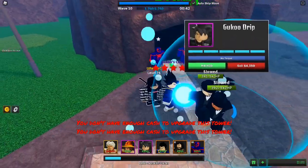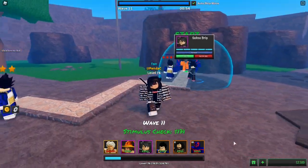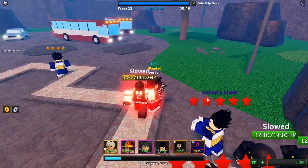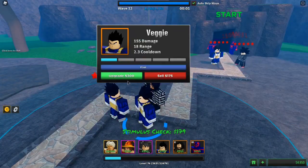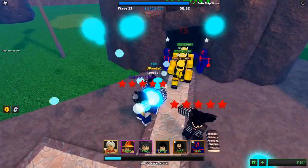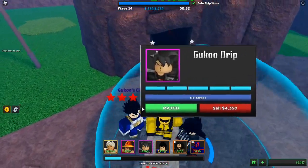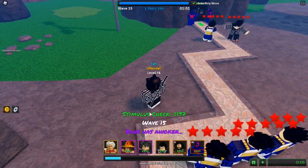You might be wondering: why doesn't Goku Drip do any damage? The reason is that Goku Drip buffs units. His ability is called Goku's Cheer - his real name is just Goku, so I'll call it Goku's tier. What he does is give a buff to units within his range. If you've ever played Charge Defense, he's basically just like Erwin - he buffs your units.